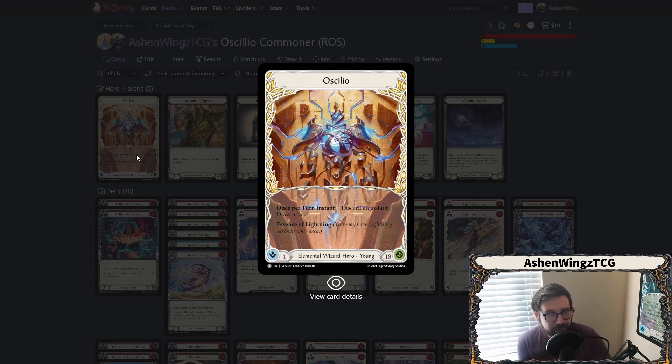Acilio's ability is once per turn instant — you can discard an instant to draw a card. They also have the essence of lightning, which means they can use lightning cards. They have 18 health, so less than 20, which is a little unfortunate — that's Icelander health — and still an intellect of four. The concept here is that while Acilio's ability is really awesome, you don't really get to utilize it as much as you'd think. In Commoner, it's a great way to filter out instants from your hand when you want a card that blocks instead.